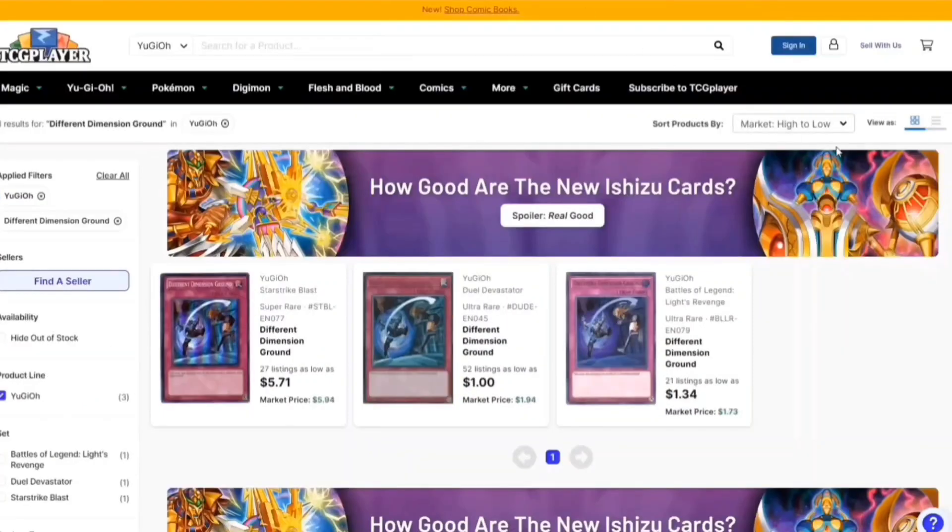Moving on, we have Different Dimension Ground. This card's really good too because any card that is sent to the graveyard that turn is banished instead — really powerful.